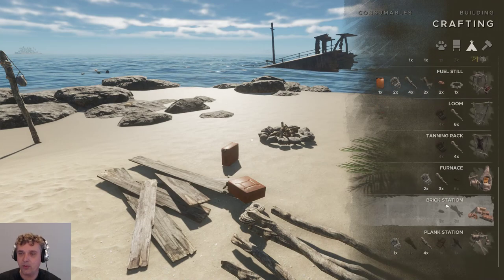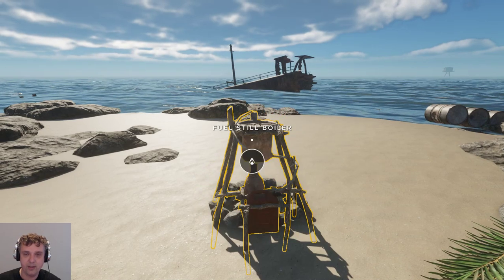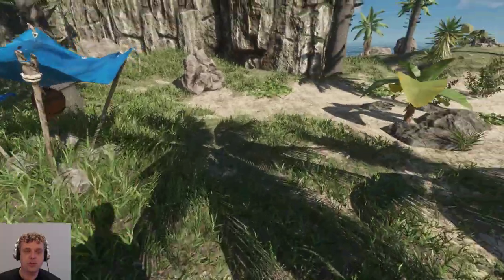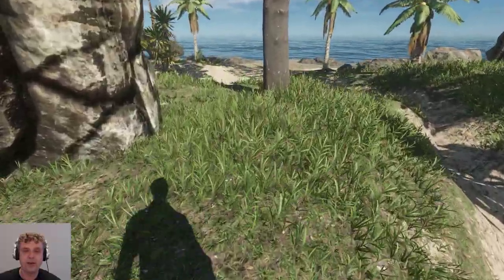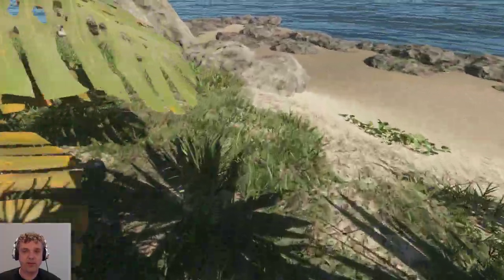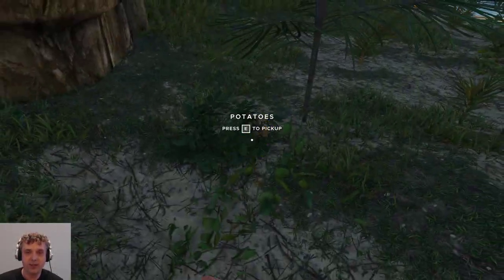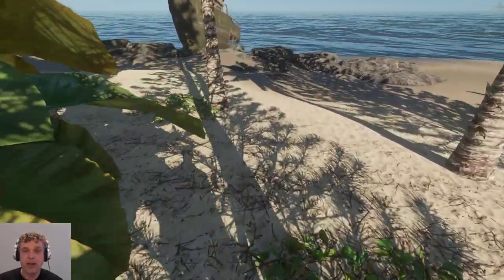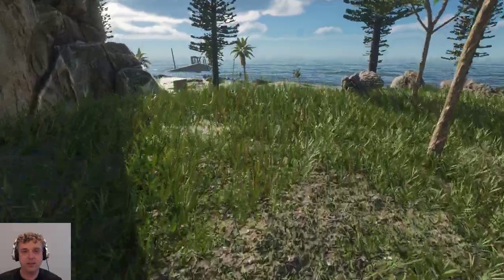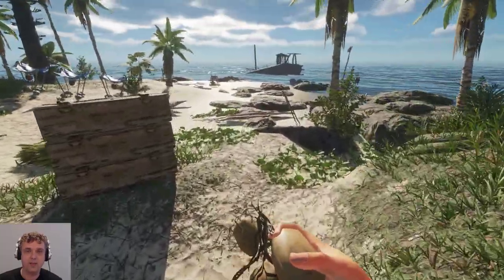I'm ready for the fuel station - let's turn it around and place it. Now we need some potatoes. I know I have a few on this island - three should be enough to put fuel in my engine so I can hop to another island. I think they grow back, I'm pretty sure they do. There's one, and another one - there must be one more fairly close to my base. There it is.